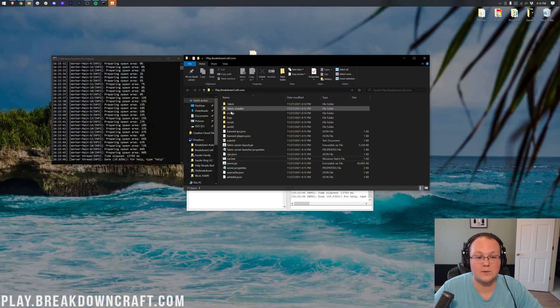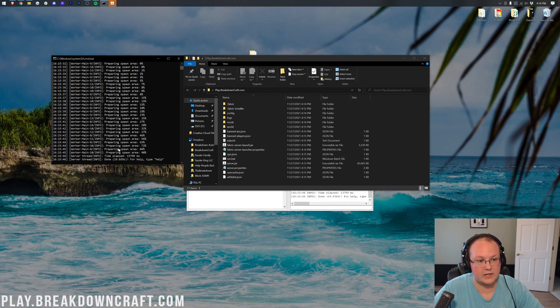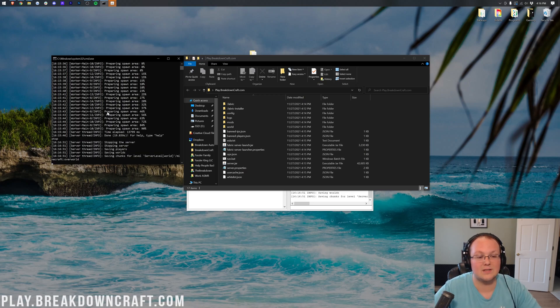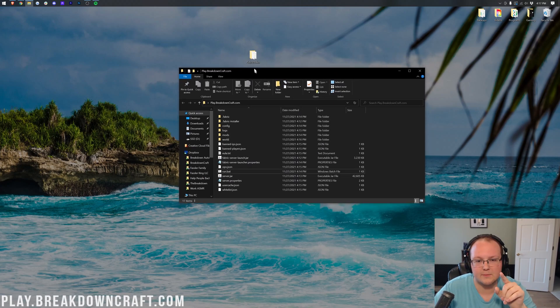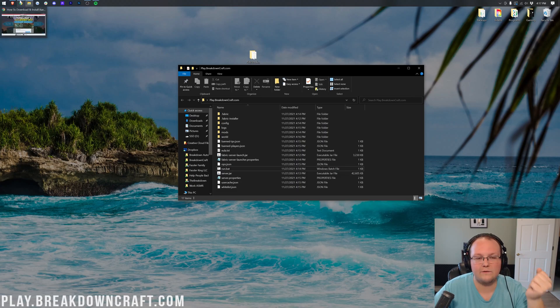At this point your server is ready to have mods installed. If you see 'Done' in the console, your server started — you're good to go. Stop it by typing 'stop' in the console and hitting Enter. To install mods, you just want to add them to the mods folder. But you also need to add them locally to your .minecraft mods folder as well. Let's download a few mods.